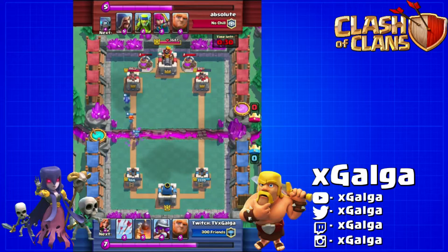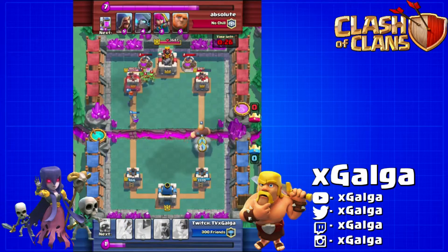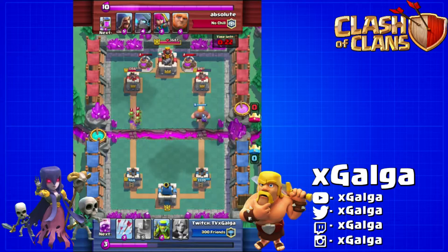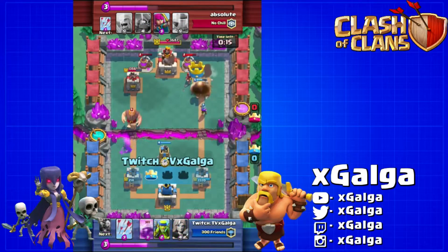He arrows that but we still got a pretty decent push going on the left-hand side. So what we're gonna do now is push the right-hand side that has less health while he's still worried about that left-hand tower. We've got the giant and musketeer going in — that tower's only got 400 health, so no matter what we're taking that down.